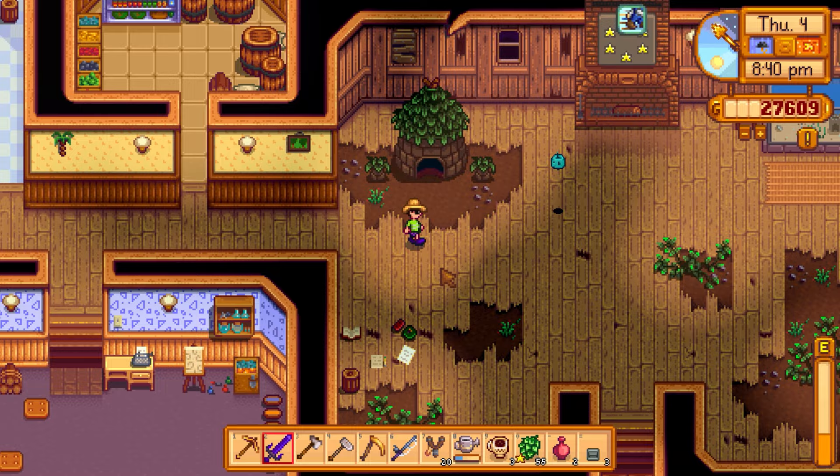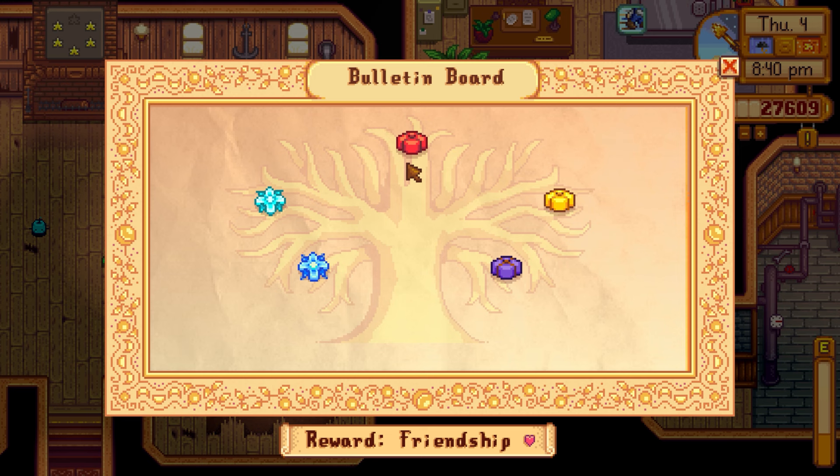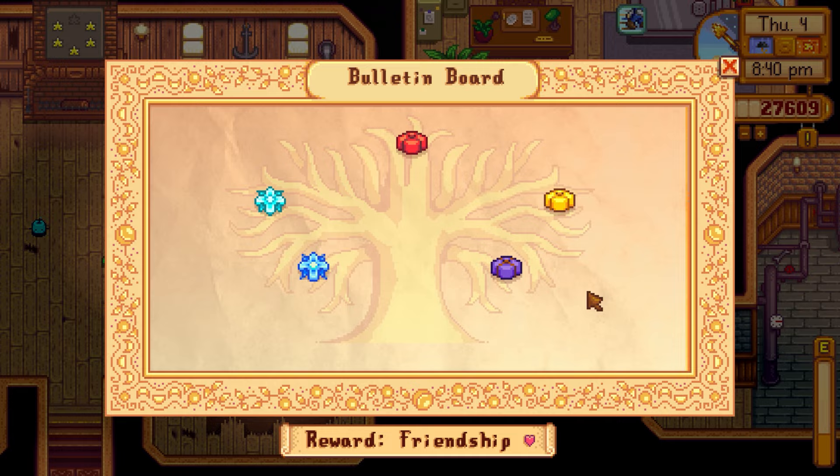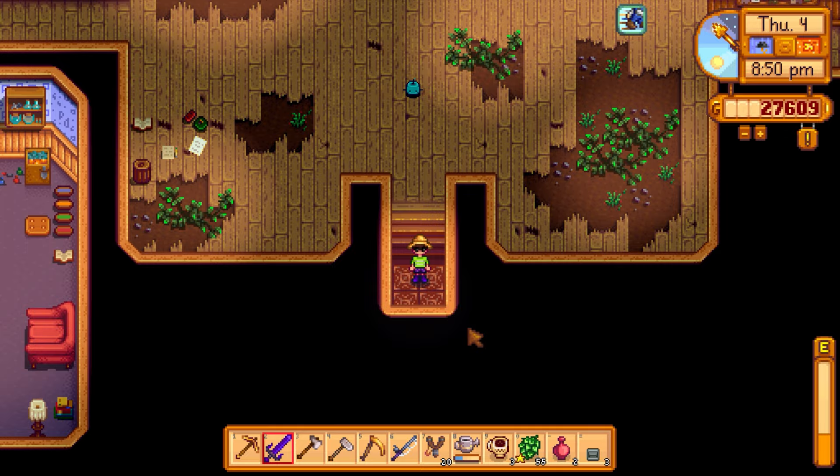One star left — the bulletin board. Chef's bundle is waiting on the pig for truffles, maybe one or two episodes away. Enchanter's bundle needs the pomegranate and apple trees to finish. Rabbit's foot was obtained a couple episodes ago. We should be finishing the whole community center before episode 100.